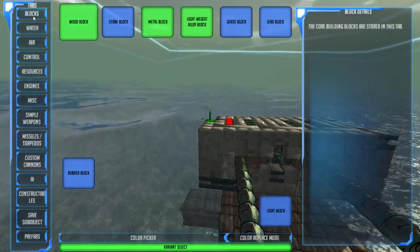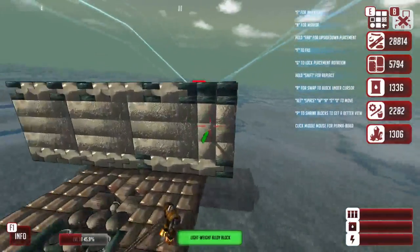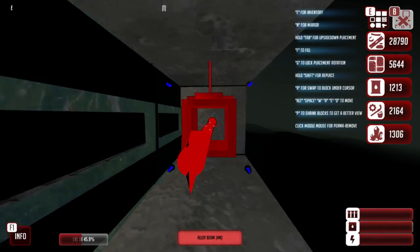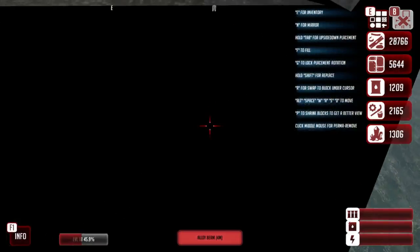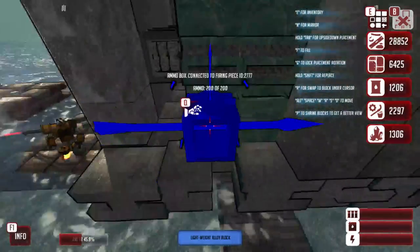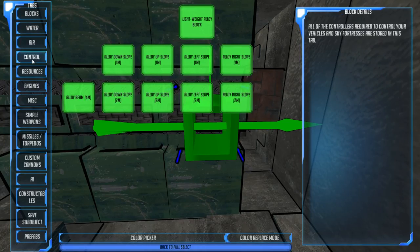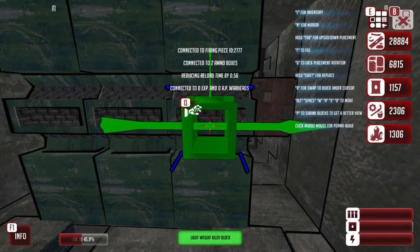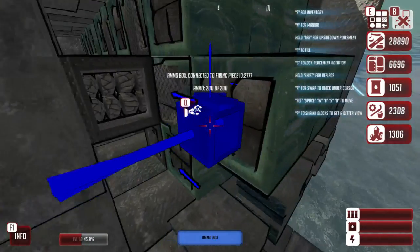Let me go — blocks, lightweight blocks. I think I might have missed some ammo in here somewhere. Ah yes, this whole section here, I missed it. I see. That is my bad. Let's go — custom cannons. Actually, I can't even do that unless I... well, I am working on it specifically. So — ammo box. Okay.